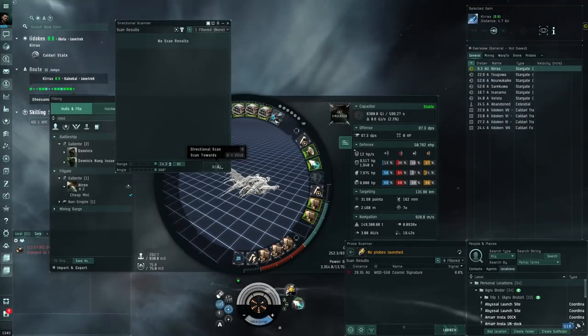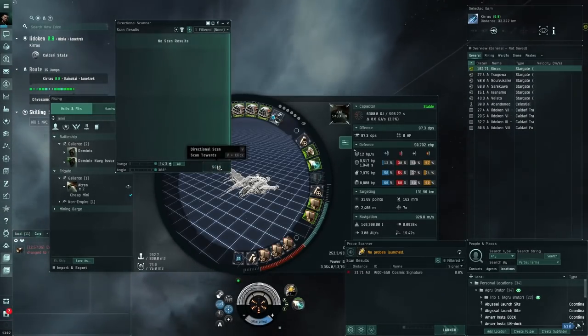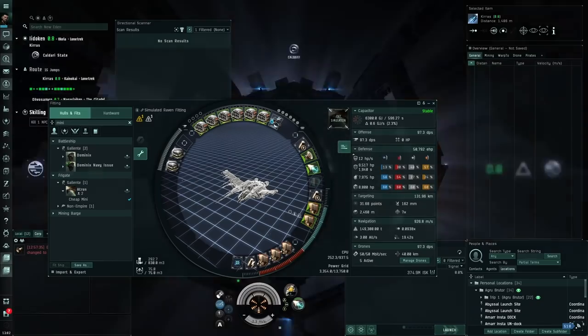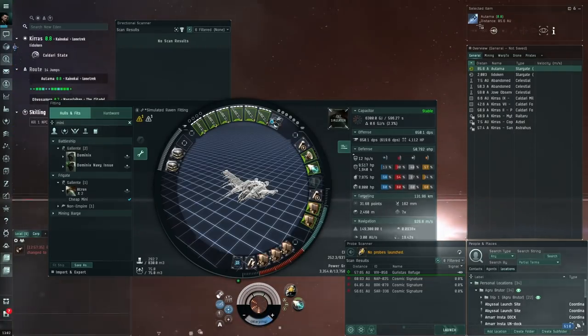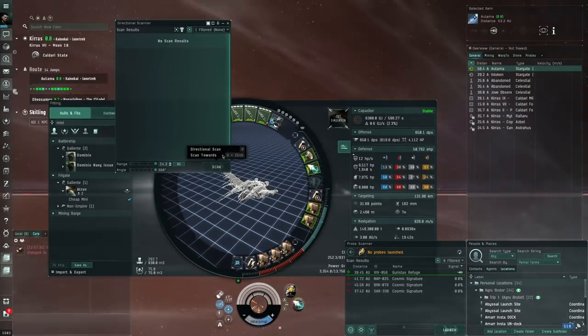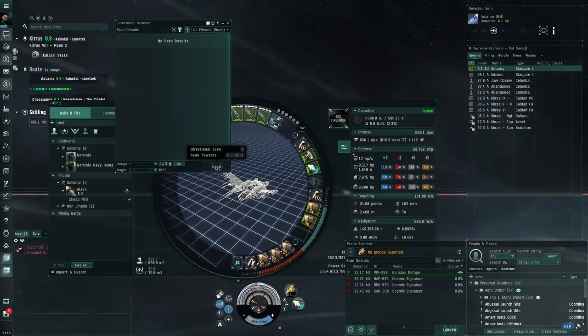There's a cosmic signature right there, so we DScan — but it's nothing. OK, system is empty. We'll be going around. The plan is to warp in at 100, then snipe with cruise missiles. We've got the most range with this fit. You could use something like a Naga — I was thinking of trying a Naga — but the Naga has quite a bit less DPS than this, and I like the range we get with cruise missiles.